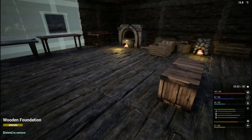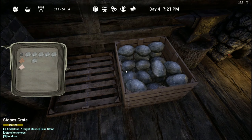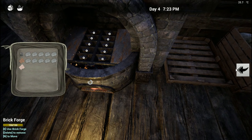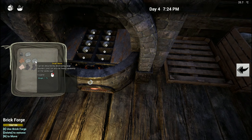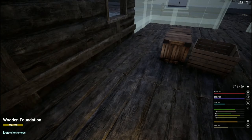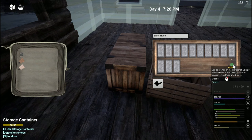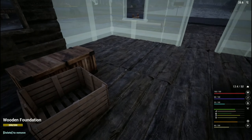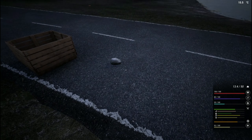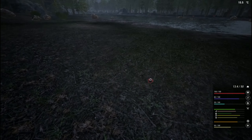The iron should be smelted by now, so we're going to take this crate with us. If you're wondering, it's 18 ingots, 8 nails, and 8 wooden planks in order to make a mineral extractor.